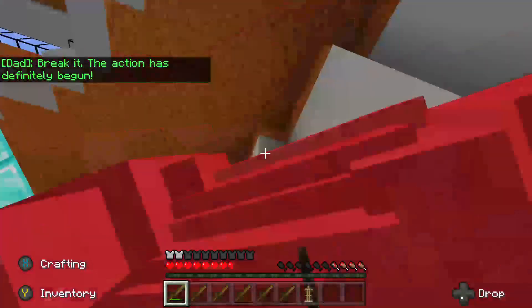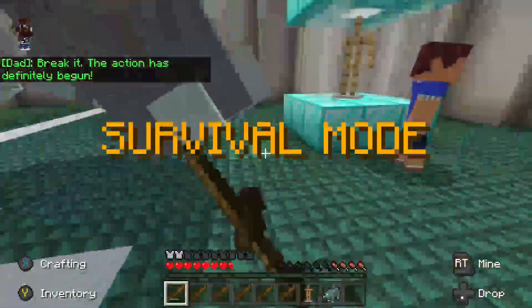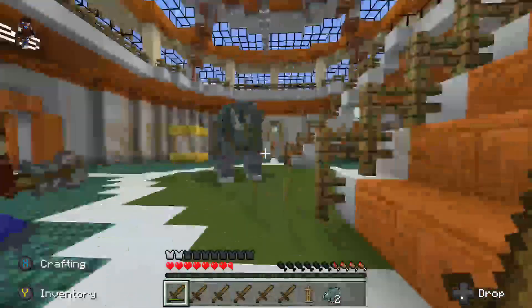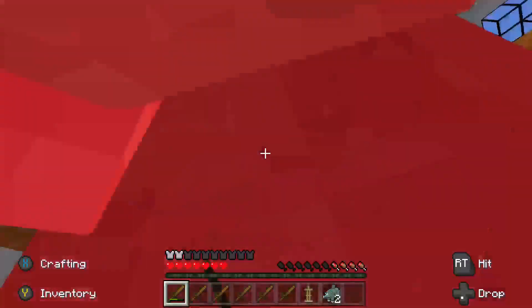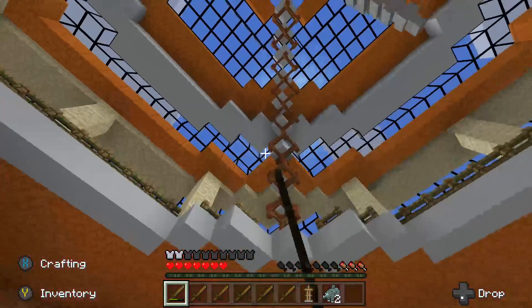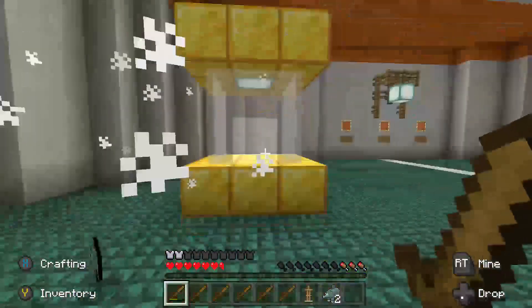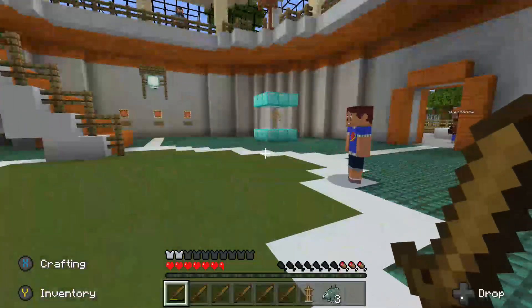Are we supposed to kill these? I'm just killing everything. The action has definitely begun. If you do survival mode it's just catching up. Why is it so laggy? Probably because there's so many things and it's all scripted — it's not an actual mod. We'll kill them all — there won't be anything left. Did you kill all the raptors?